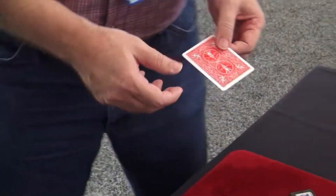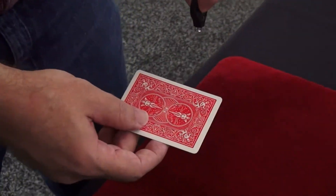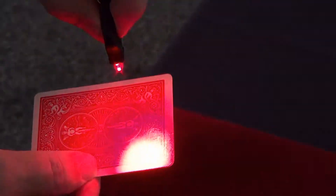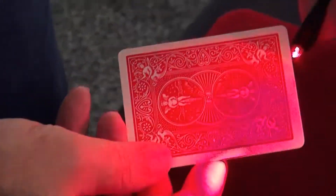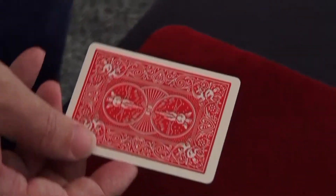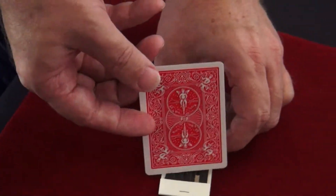Now, they all look the same, except there's a little mark. There's a little mark right here, right on the back of that card. Can you see the little mark? It's very small, and the lighting in here is not very good. But if you look carefully, you can see the mark. It's right in this corner, right in this corner right here, where I'm showing it. Can you see the mark? That little mark is what tells me that this ought to be the card that you selected.